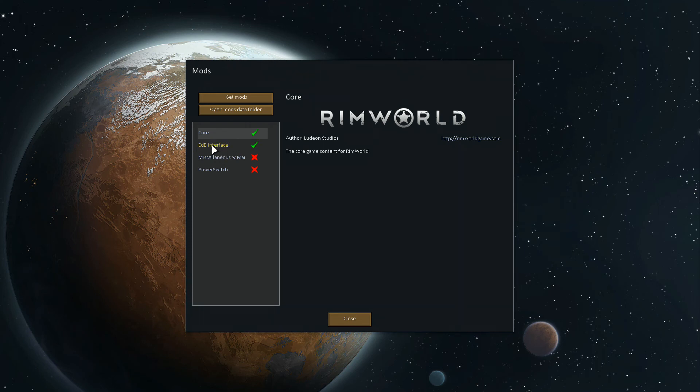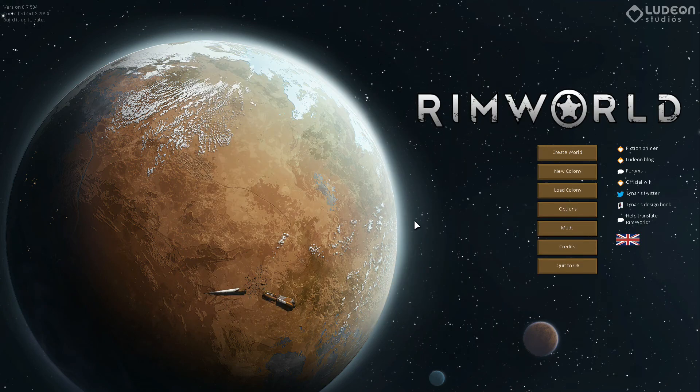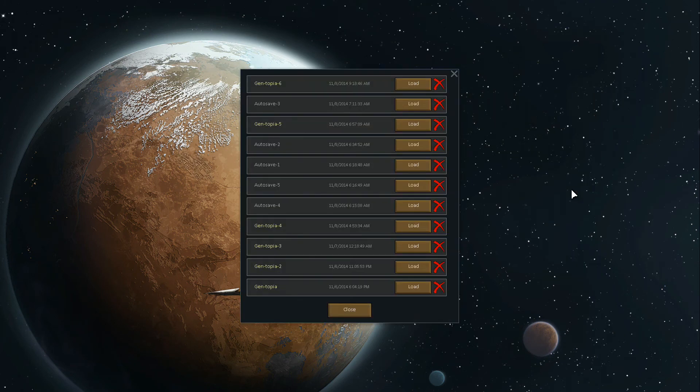I think the EDB interface is the one that's going to be the most interesting because it's going to allow me to do a little bit more with the characters. You'll see what it is in a minute, but mainly it's going to give more interactive stuff to click on. So let's go load up my colony and see if it will let me load up the one I was using — Gentopia 6. I'm hoping this will work. I've got a few things I need to set up while testing this new mod, but I think in general it's supposed to be a bit better, and I kind of have a basic understanding of the controls now. This will let me see how it's different rather than just jumping into a mod without knowing how the base game works.